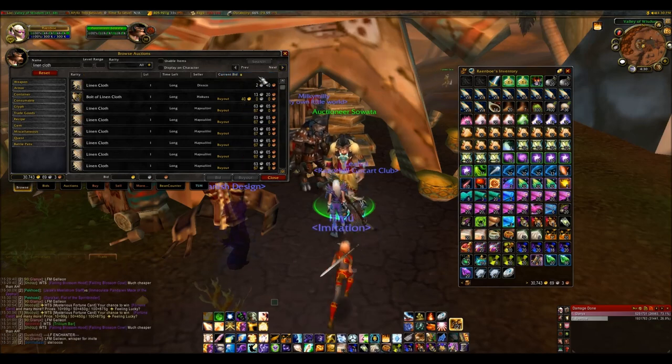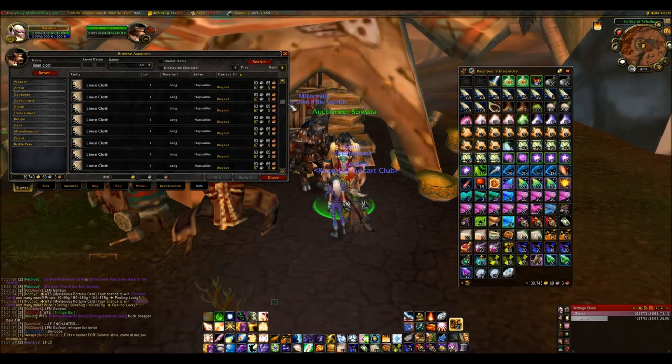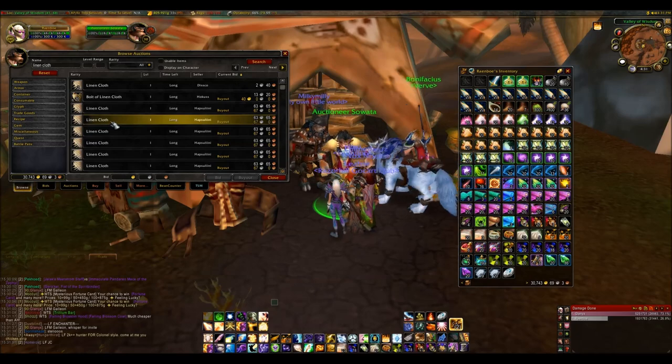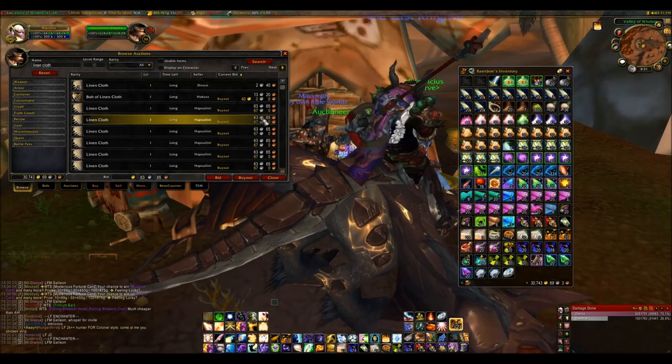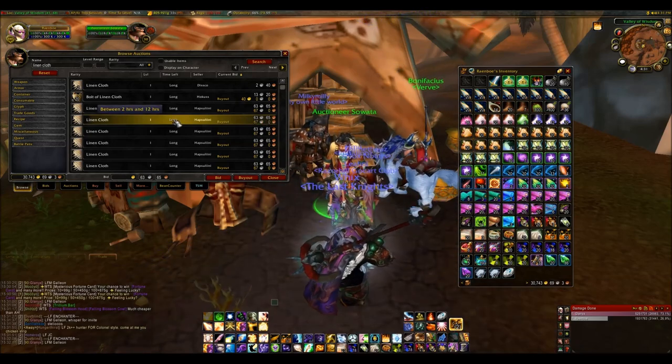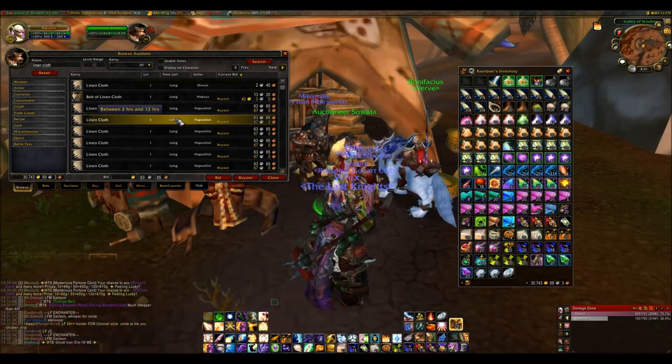You can sort results by several different categories such as lowest or highest current bid, but I don't always find this accurate — it can sometimes show more expensive items at the top, which you don't want. I'll show you how to get around that with an add-on in a different video. If you want to buy something you click it and you can either bid on it — the bid is the top number — or if you're outbid, your money will be returned to your mailbox. The bidding ends when the timer runs out; you can hover over it to see the duration.